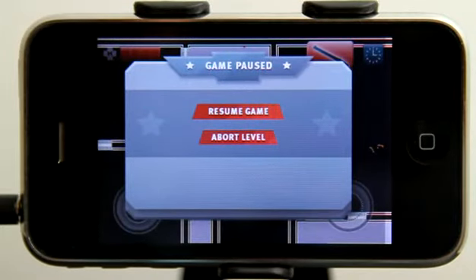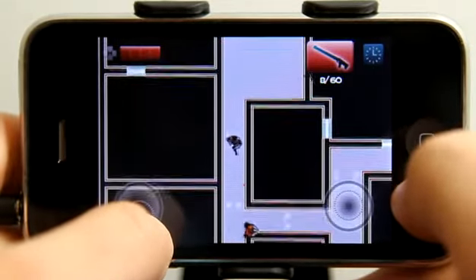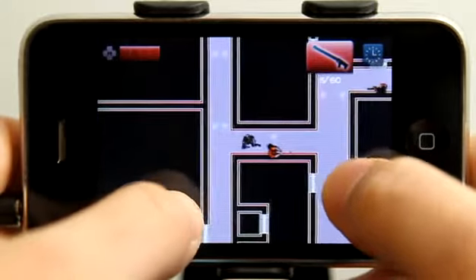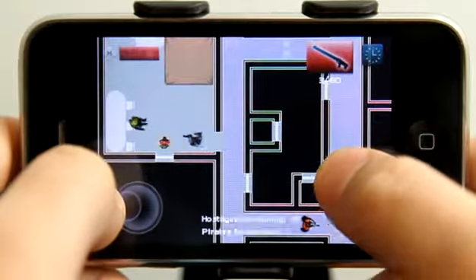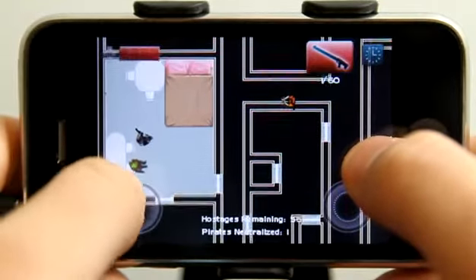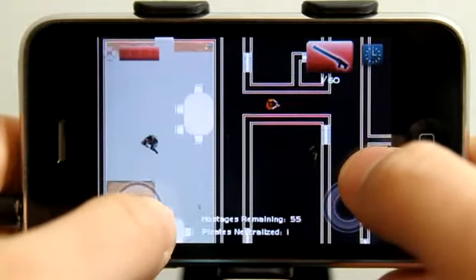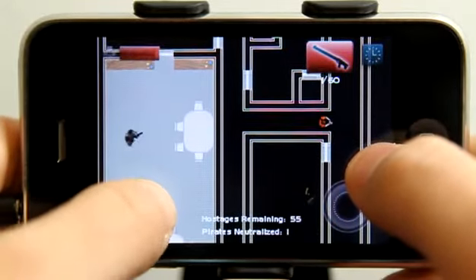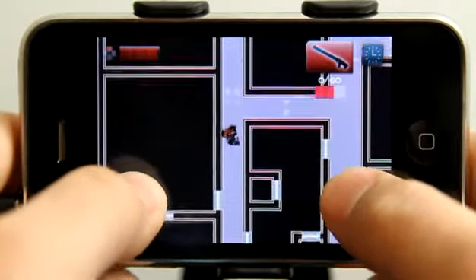The game gets more and more challenging as enemies get harder to kill and there are more hostages to find. In this level in particular, you have dark rooms that you can enter, and you won't necessarily see what's in those rooms until you enter them. Thankfully, shooting the hostages doesn't kill them, because that would pretty much end the game.